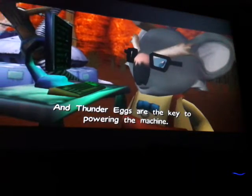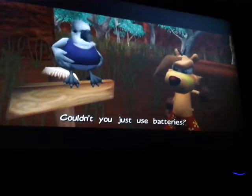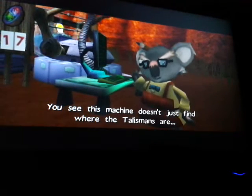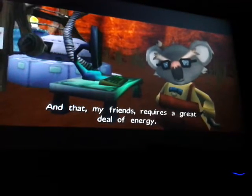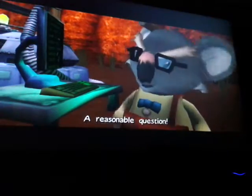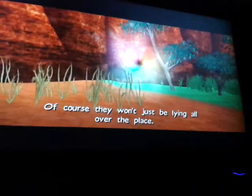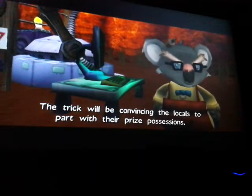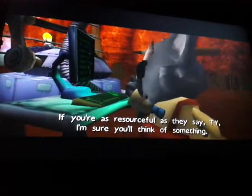And thunder eggs are the key to powering the machine. Thunder eggs? They're as rare as hen's teeth. Couldn't you just use batteries? If only it was that easy. This machine doesn't just find where the talismans are — it actually teleports them here. Strike me lucky. And that, my friends, requires a great deal of energy. So how is Ty going to find all these thunder eggs? I was just wondering that myself. I've created these portals to lead Ty to areas rich with them. Of course, they won't just be lying all over the place — most of them will have already been found. The trick will be convincing the locals to part with their prized possessions. But if you're as resourceful as they say, Ty, I'm sure you'll think of something.